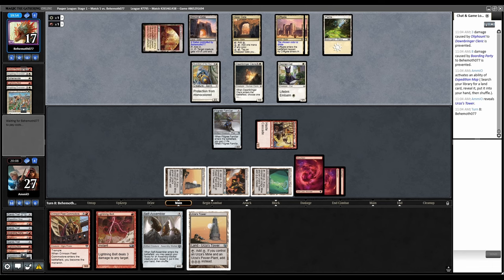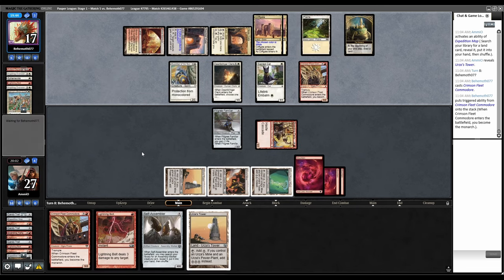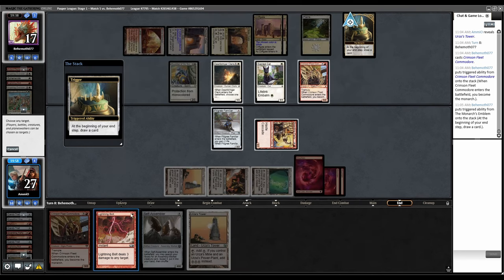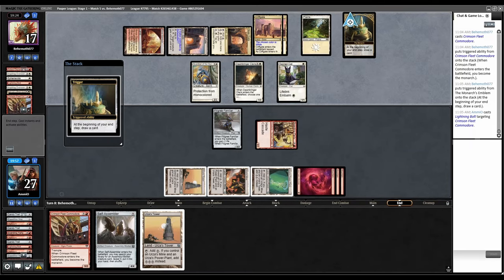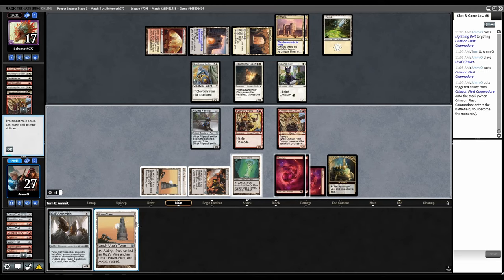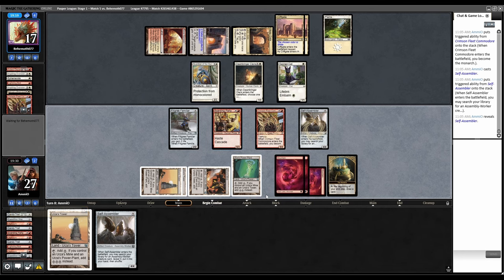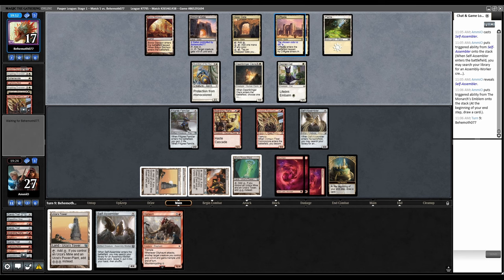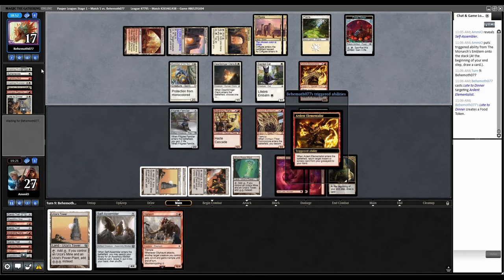Map for another Tower, pass back. Crimson Fleet Commodore on four — I have to force them to use Prismatic Strands. Bolt this with the trigger on the stack — they allowed it to die. So we play our own Crimson Fleet to steal the Monarch back, then Self-Assembler and grab another. Draw off the Monarch — All the Font. They're at four gates so this becomes a 6/7. I can prevent them from taking the Monarch back by blocking with Filigree Familiar. Late to Dinner getting back Ardent Elementalist, then that gets back Ephemerate — they have the infinite loop again.